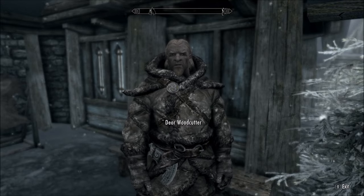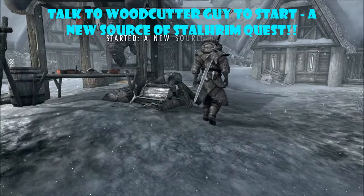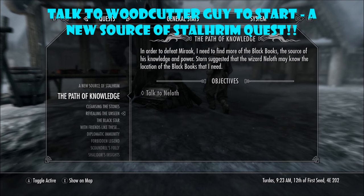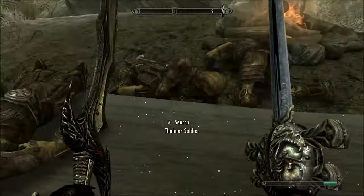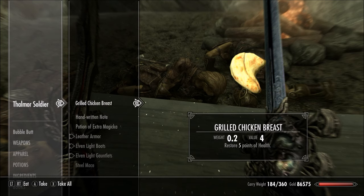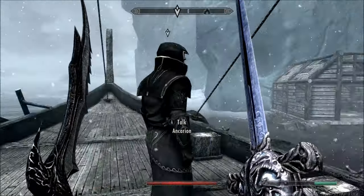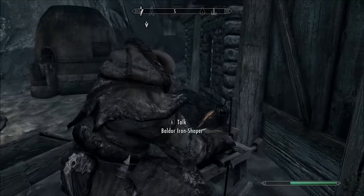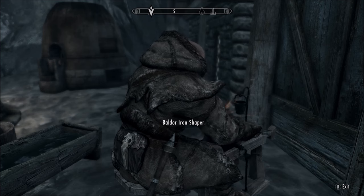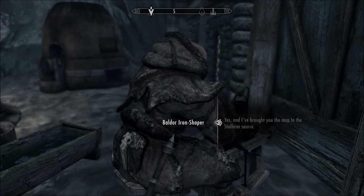Talk to the woodcutter here and he'll give you a new quest called 'A New Source of Stalhrim.' In this quest, go find the blacksmith for Skaal. Kill the Dunmer soldiers, pick up a key from one of them, use it to unlock the door, go into the basement, and talk to the blacksmith. He'll take you to find a map. Go to the marked location, kill the guy there, take the map, and bring it back to the blacksmith in Skaal.